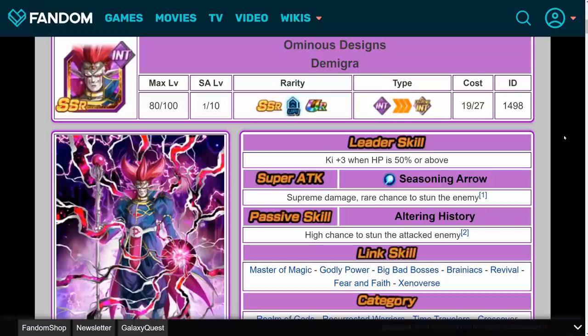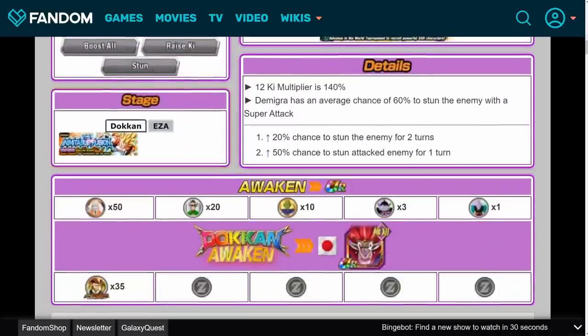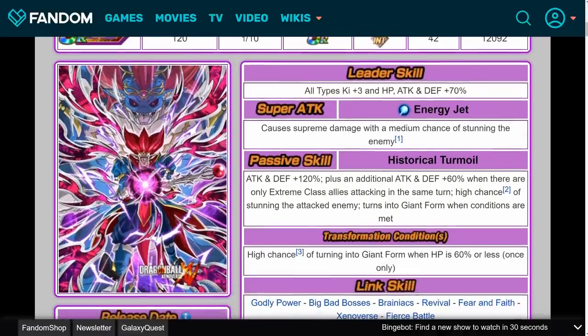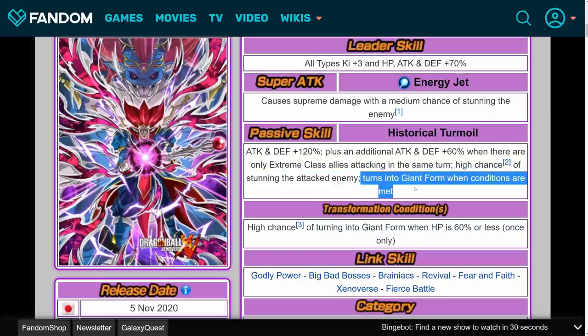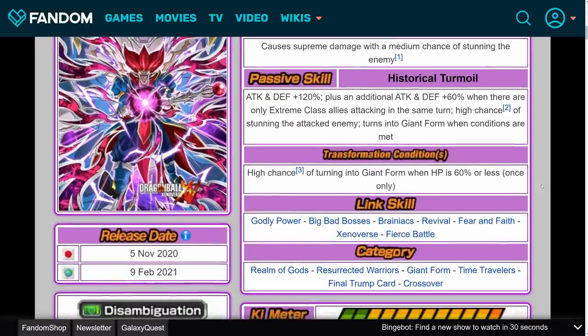Finally, let's talk about Int Demigra, whose main use before the Dokkan Awakening was just to be a stunner — he had a rare chance to stun on his super attack and a high chance to stun on his passive. His Dokkan Awakening continues that trend but gives you a lot more on top of that. His leader skill is all types, Ki plus 3, HP, attack and defense plus 70%. His super attack causes supreme damage with a medium chance of stunning the enemy. His passive is attack and defense plus 120%, plus an additional attack and defense plus 60% when there are only Extreme class allies attacking in the same turn. He also has a high chance of stunning the attacked enemy, and turns into giant form when HP is 60% or less — once only. His links are Godly Power, Big Bad Bosses, Brainiacs, Revival, Fear and Faith, Xenoverse, and Fierce Battle.